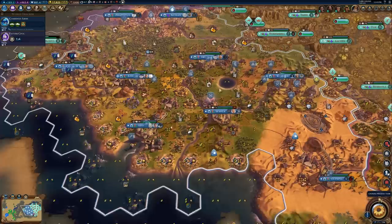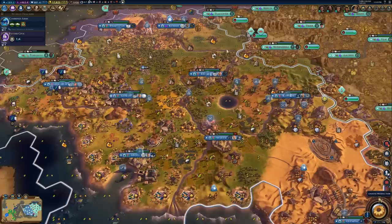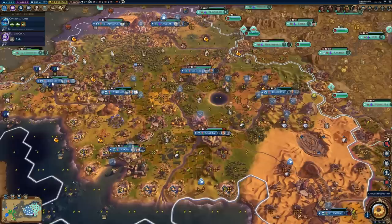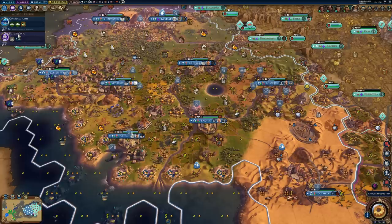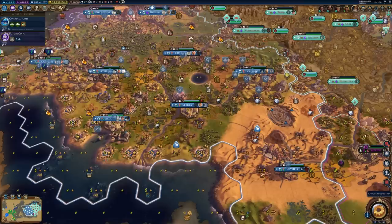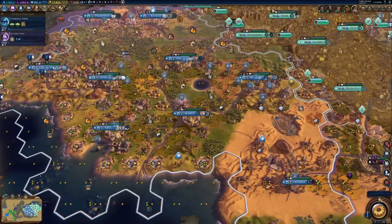After we settle our second and third cities, we're obviously just going to be expanding. As far as how many cities you should get, I would recommend no less than probably six cities, because if you have less than six you are going to run into some troubles. You can really expand as long as you want, because there is no downside, unlike Civ 5. In Civ 5, your techs and civics would get more expensive with more cities, but that is not the case in Civ 6. The only thing that gets more expensive is the production cost of districts. So you are free to expand as much as you'd like, as long as you have the amenities to support it.